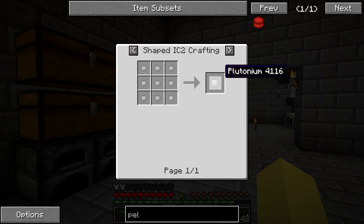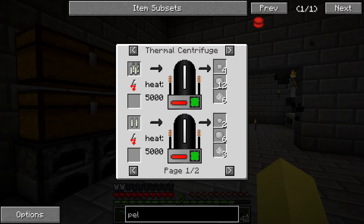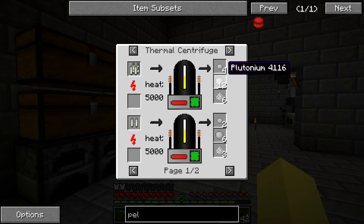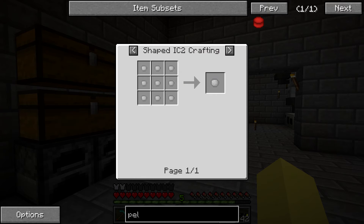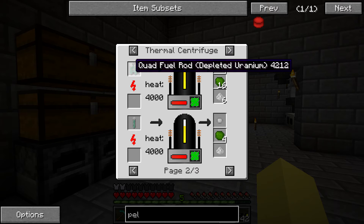The plutonium is going to come from these tiny piles of plutonium. If you were using depleted MOX for the fuel rods, you could get plutonium a lot easier and super quick. But we're using regular uranium fuel rods, which means we can only get tiny piles. So we're going to be relying on getting four tiny piles of plutonium per fuel rod, and it's going to require a lot of these depleted uranium fuel rods.